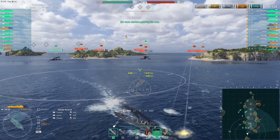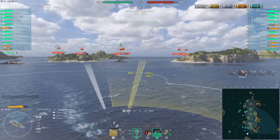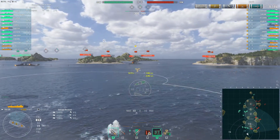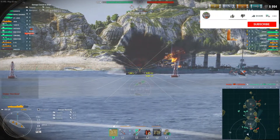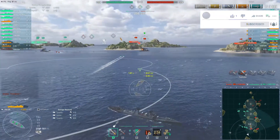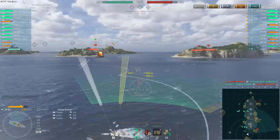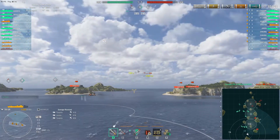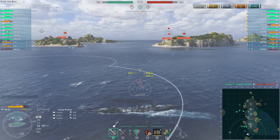Almost every destroyer has smokes. Use them as much as you can - it's quite important. You just disappear and can continue firing at enemy ships. Bear in mind when you fire your guns you have a slightly bigger detectability range at these low levels. We are out of smoke - get back! Unfortunately we didn't torpedo this guy to death, but we did hit him once. Okay, 10,000 damage as you can see - that's from our little guns and the one torpedo hit.